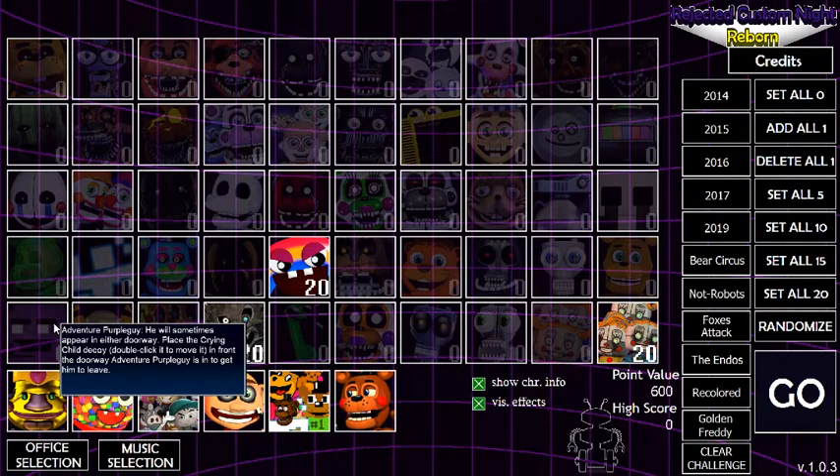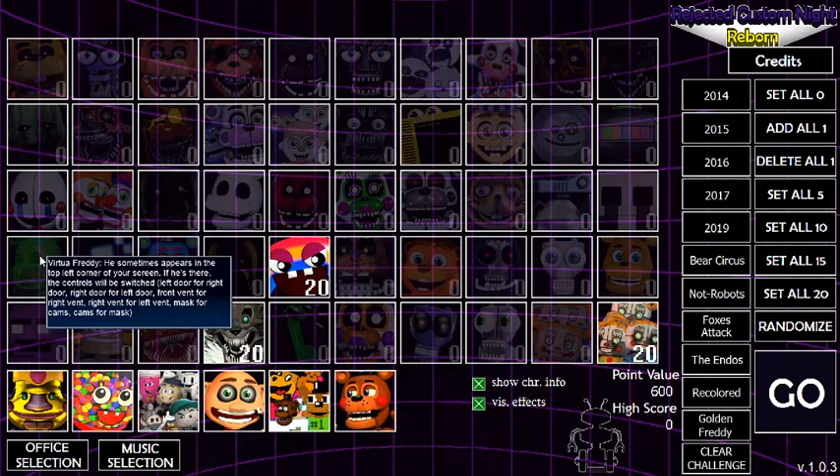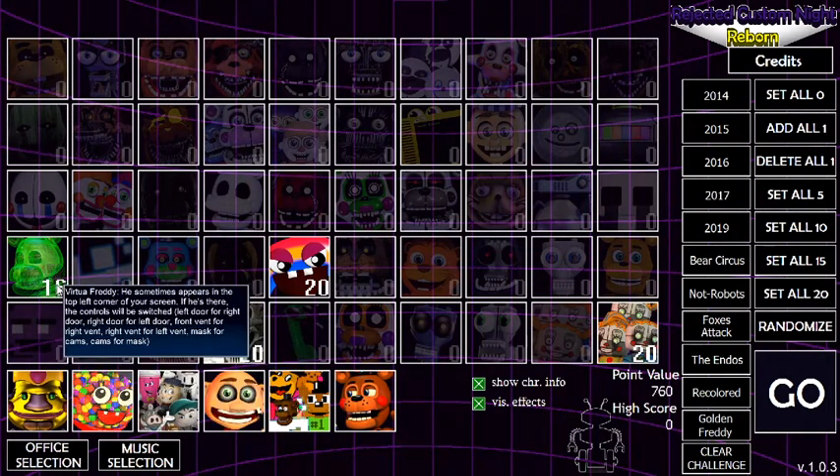Adventure Purple will sometimes appear in either doorway. Whatever this character is appears in the top corner of your screen. I'm getting my controls confused — mask for cams, cams for masks. That sounds special.